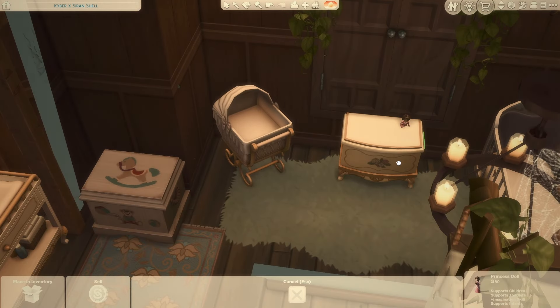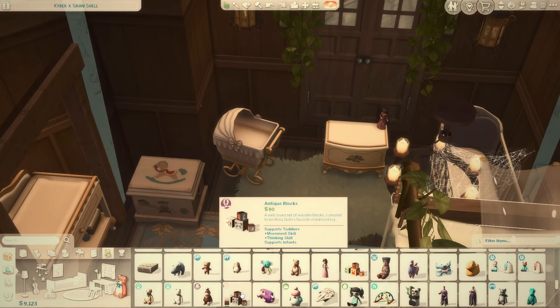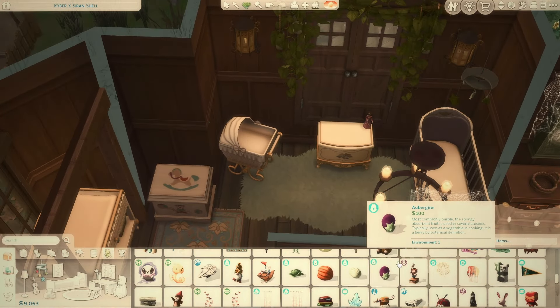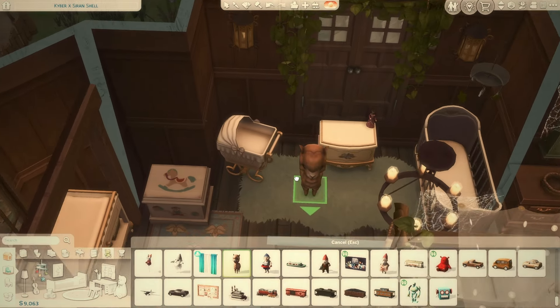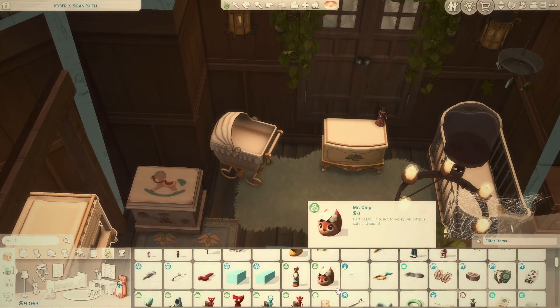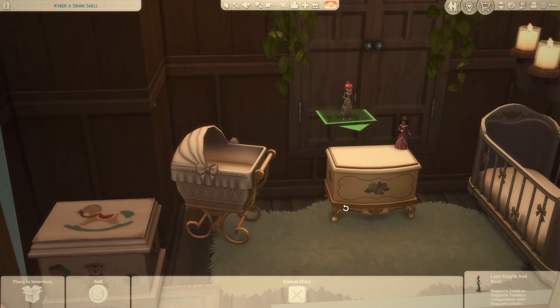Looking at it now I can barely see the roof pieces sticking out anymore, which is great. I think I covered up the roof poking through the front room by making the changing table its own separate room, which hides the issue perfectly. The nursery items were actually placed before I even did the downstairs — I put them in first to see what the layout could be upstairs, and at that point I wasn't sure what the other house was going to be since it was originally planned as just another full house.